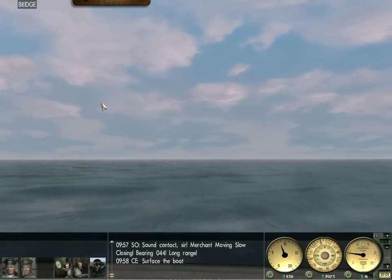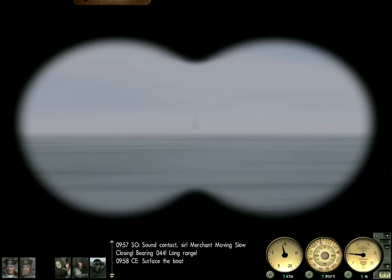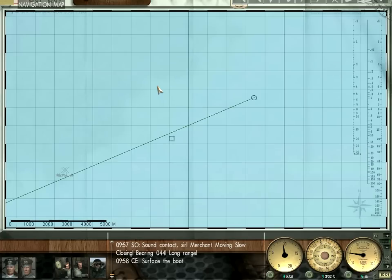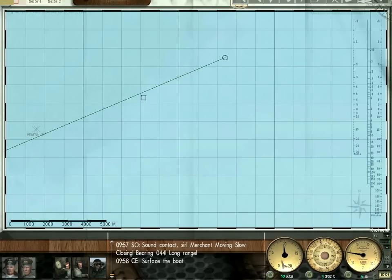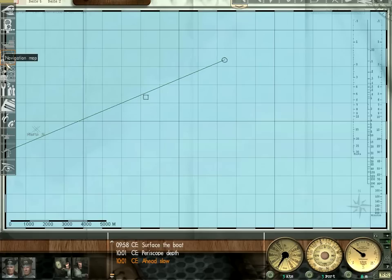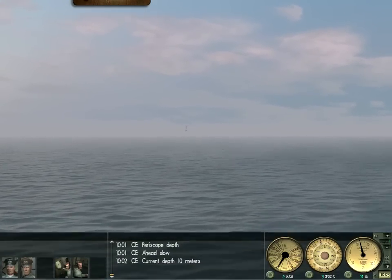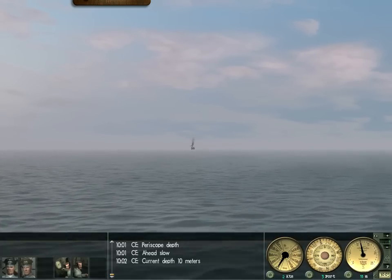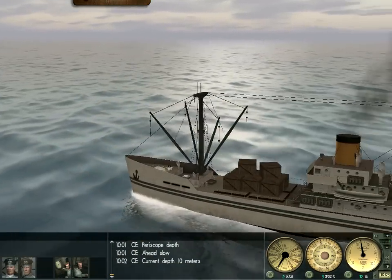There he is — he's right there. That's just a little merchant, and it's not even really worth it. If we return to course we're going to go right by him, which is another good reason not to pursue him in the first place. I'm going to dive and reduce our speed so he kind of mopes along. We're already underwater and I'm telling you now I'm not going to shoot at him. It's French, so we could have shot at it, but better safe than sorry.